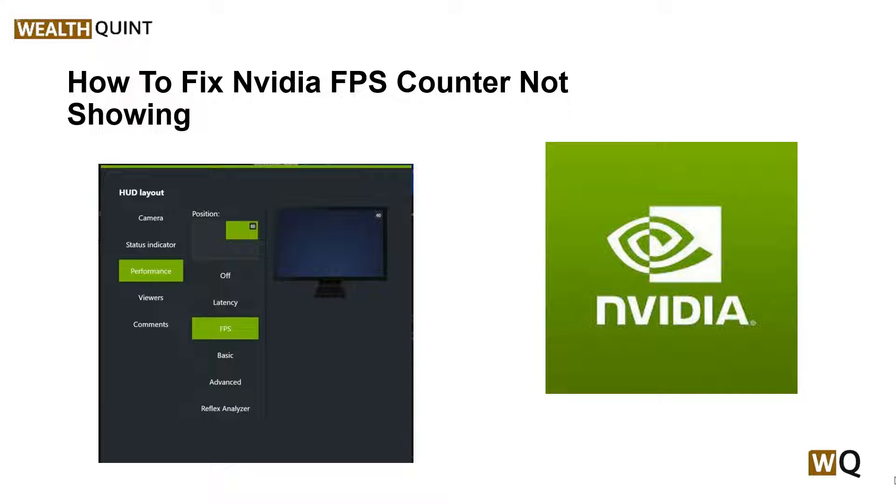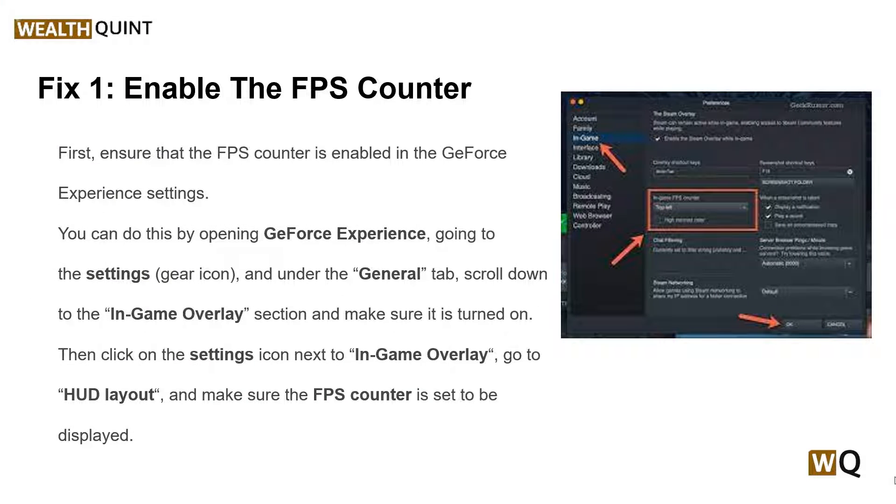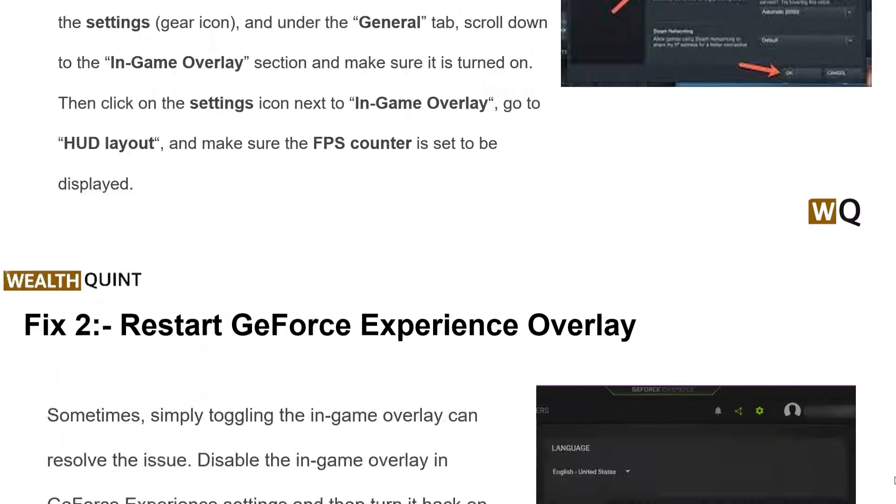We will provide step-by-step instructions on how to fix this issue. Our first solution is to enable the FPS counter. First, ensure that the FPS counter is enabled in the GeForce Experience settings. You can do this by opening GeForce Experience, going to the Settings menu, and then under the General tab, scroll down to the In-Game Overlay section and make sure it is turned on. Then click on the Settings icon next to In-Game Overlay, go to HUD Layout, and make sure that the FPS counter is set to be displayed.